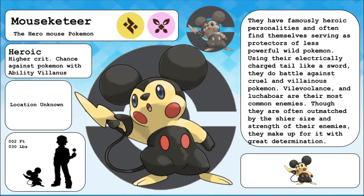Mouseketeer, the hero mouse Pokemon. They have famously heroic personalities, and often find themselves serving as protectors of less powerful Pokemon. Using their electrically charged tail like a sword, they do battle against cruel and villainous Pokemon. Vilevolence and Luchabore are their most common enemies. Though they are often outmatched by their sheer size and strength, they make up for it with great determination.